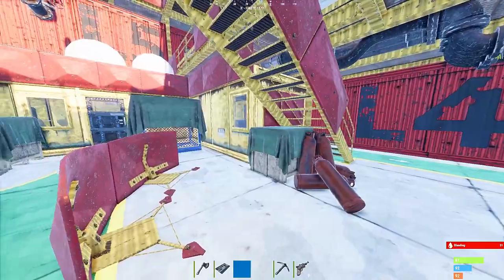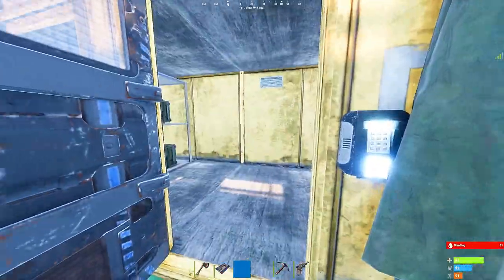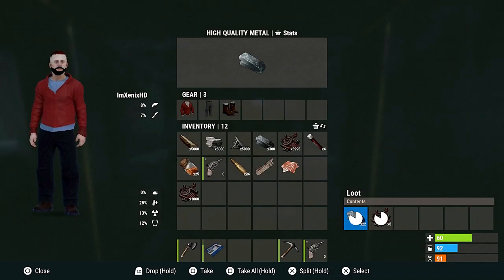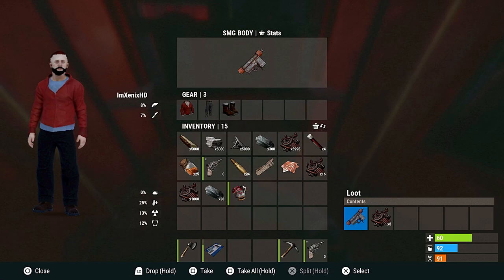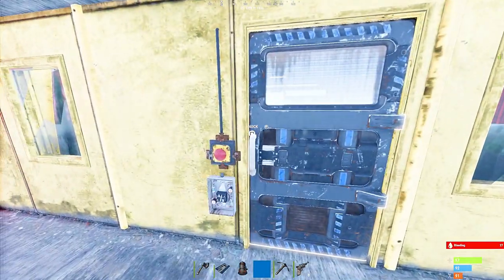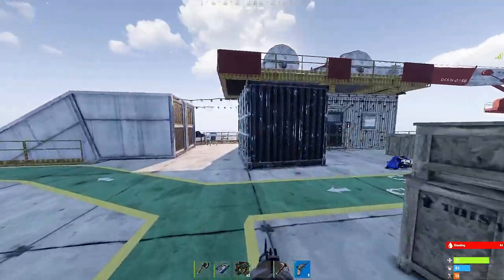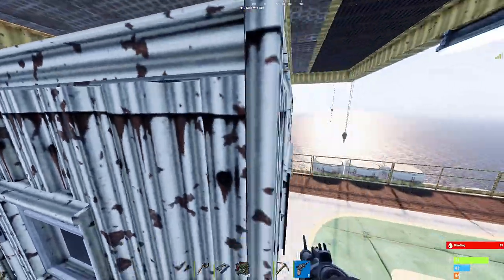Then you will go over to the blue loot room — watch this clip right here. It's just a simple blue loot room like any other one. There's nothing special to it, no extra hidden loot or anything. For the red card room, you go and swipe your red card in this building right here.